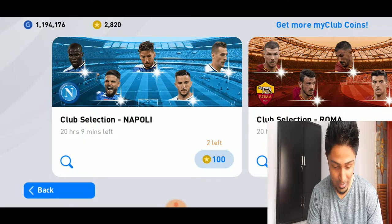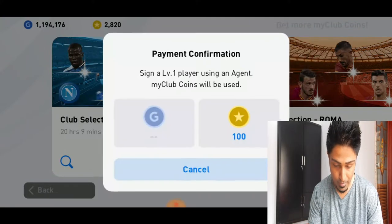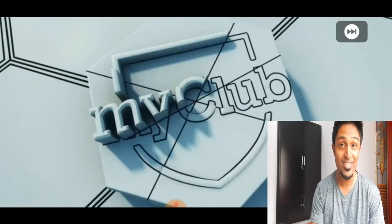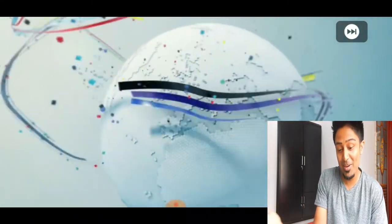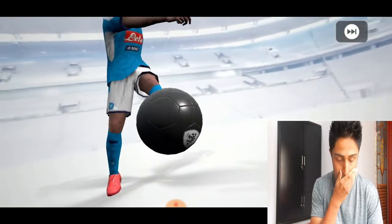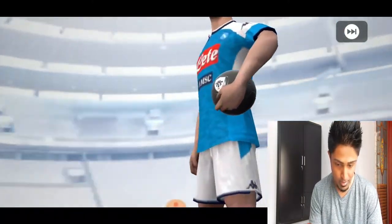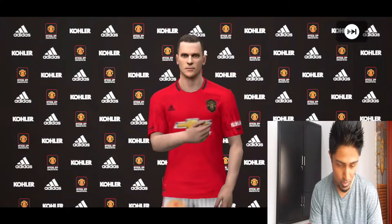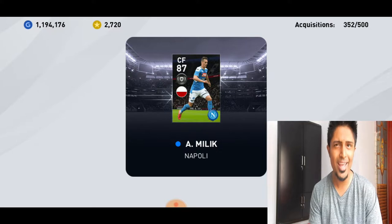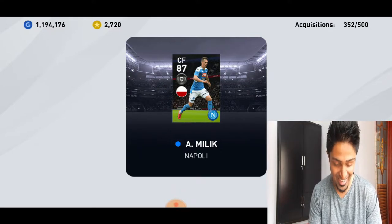Let's go to the next one — the second pack. I really thought that was Insigne, man. Manolas is actually good, I'm not happy but I want Koulibaly man. Let's see — jersey number 99. Is that Zielinski? No, that is Milik! It is Milik, rated 87.